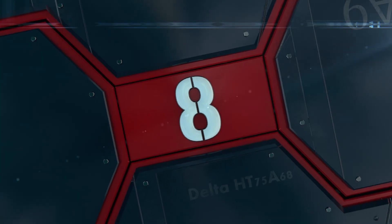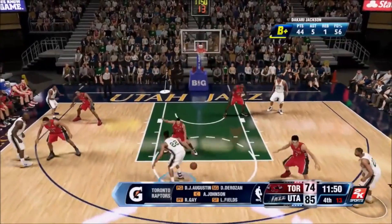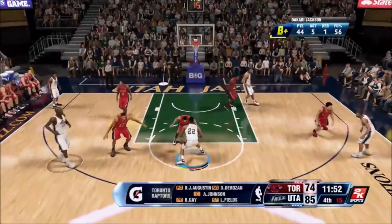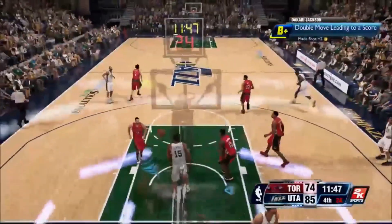At number 8, this is coming from Dakari Jackson — the baller copter. Left the defender just brainless, like the announcers would say. He had his brain switched to neutral.